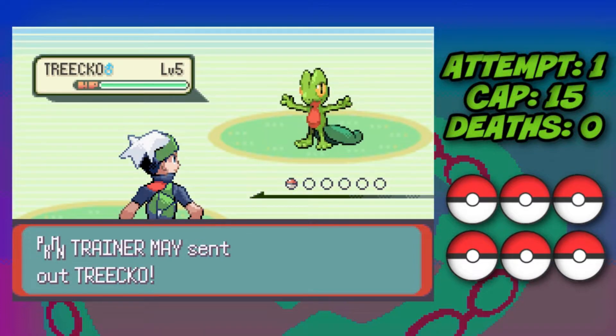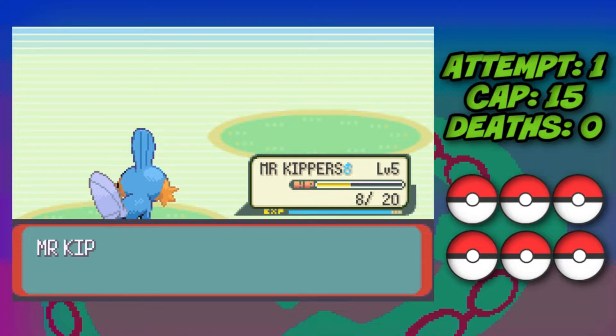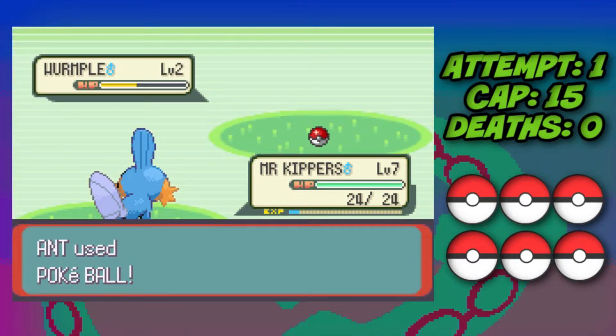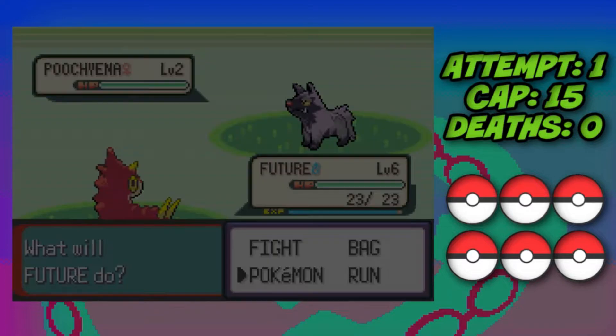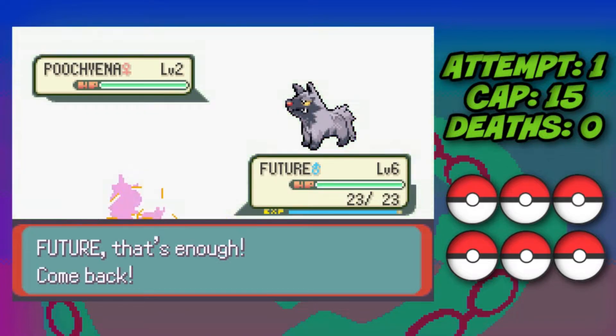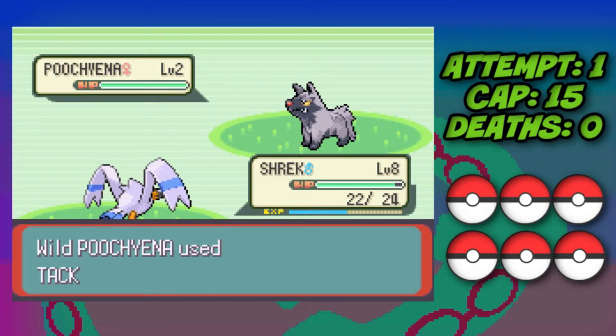We chose Mudkip because in future it will evolve into Swampert, which has a four times weakness to Grass. From here we capture a Wurmple because it will evolve into Beautifly later on in the run, and we also capture a Wingull as well — our first actual legitimate Pokemon for the challenge. We're going to use Wingull while training up in Route 101, switching Wurmple over into Wingull to take down Pokemon and get EXP.